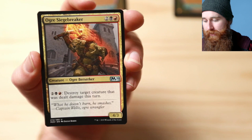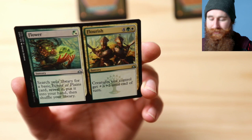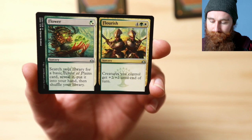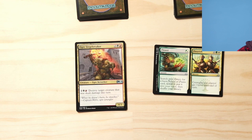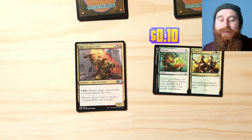Core 2020 starts us off with Ogre Siege-Breaker — destroy target creature that was dealt damage this turn, for four mana. Not a bad start! Guilds of Ravnica counters with Flower/Flourish: for one mana, search your library for a basic Forest or Plains card, or creatures you control get plus two/plus two until end of turn. That's a cool-looking card. Ogre Siege-Breaker comes in at six cents, and Flower/Flourish at ten cents — point to Ravnica.